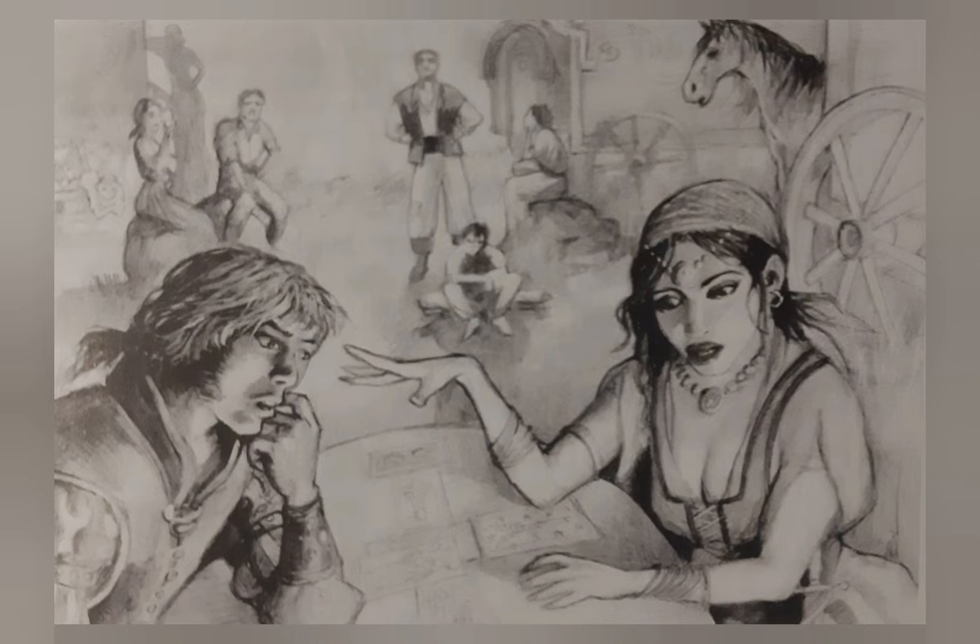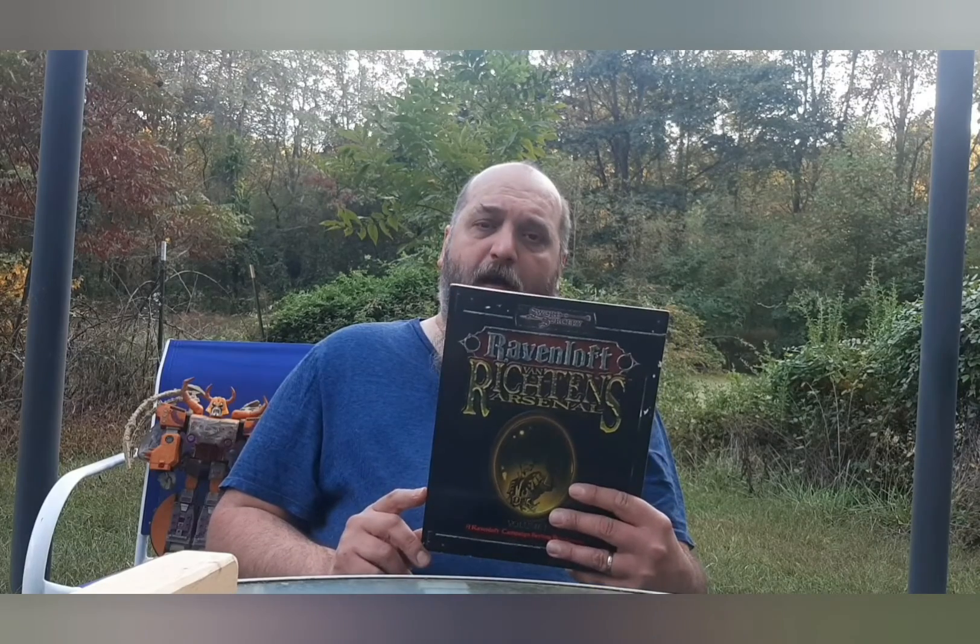It does a good job of capturing the Ravenloft feel for this book. To use this book, what you're going to need is, of course, a copy of this core rulebook and a copy of the Ravenloft campaign setting. You'll also need copies of the three core rulebooks for Dungeons & Dragons, either 3rd edition or 3.5, which are the Player's Handbook, the Dungeon Master's Guide, and the Monster Manual.